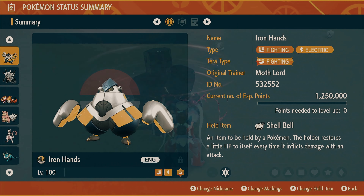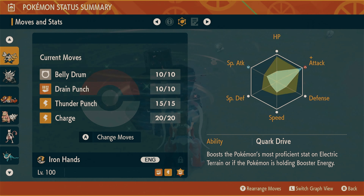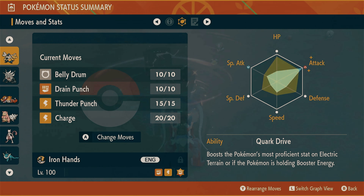For this raid, I'm going to be going against the grain. I watched some videos and some people were using other Pokemon. I'm going to be using Iron Hands with a Fighting Terra type holding a Shell Bell, level 100. I'm going to be using the moves Belly Drum and Drain Punch — the other two are from a previous raid and I'm not even going to use those. I have maxed out attack, and I kind of split between speed and special attack because his defense was already pretty good. My goal is to see if I can nuke the Eevee with one shot. My ability is Quark Drive, though I don't think that's going to play any effect whatsoever.